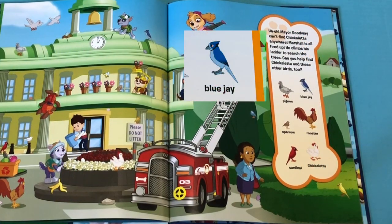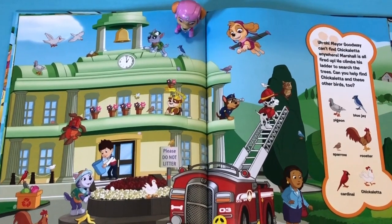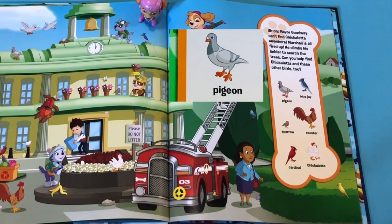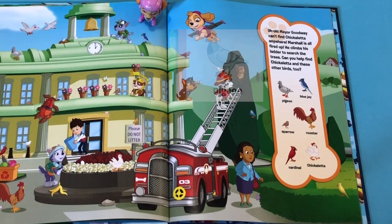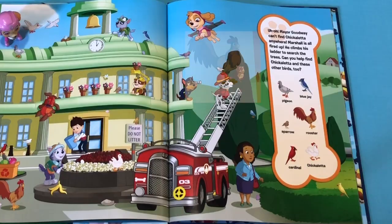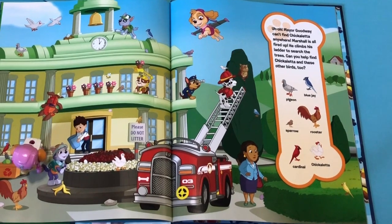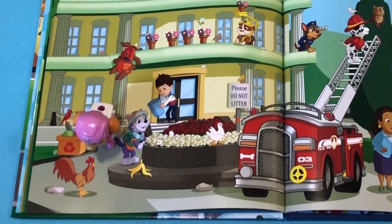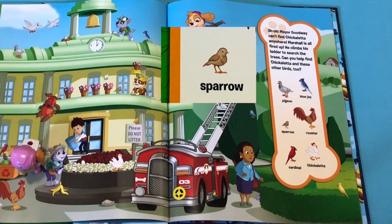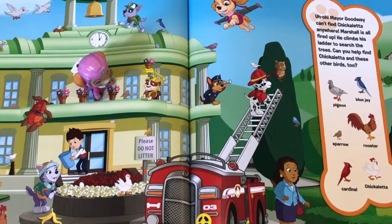First we have to find the Blue Jay! Good job Skye! You found the Blue Jay! It was right next to Rocky! Now let's find the Pigeon! Great job Skye! You found the Pigeon! Now we have to find the Rooster! Good job Skye! You found the Rooster right next to the Recycling Box! Now we have to find the Sparrow! Good job Skye! You found the Sparrow!